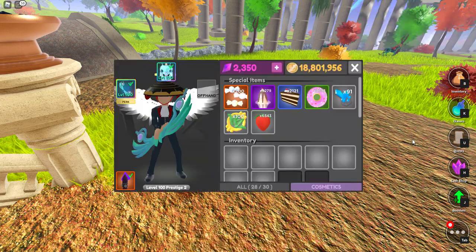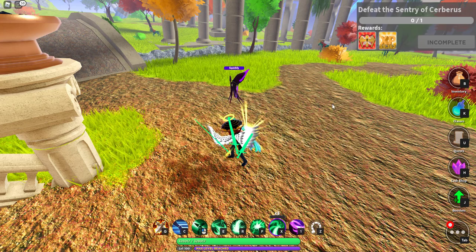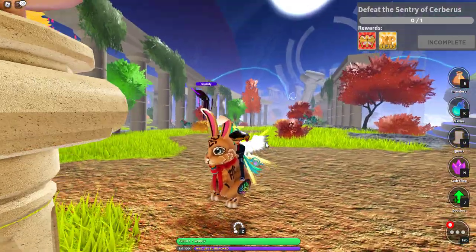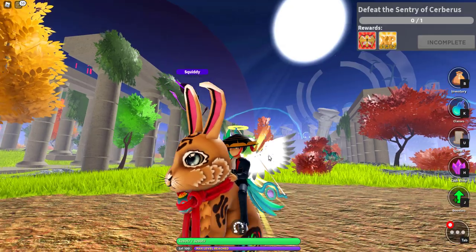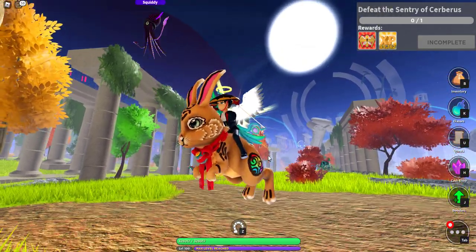And then what we've all been waiting for — Peter Rabbit as my mount. I go down to B, go to cosmetic, and there's Peter Rabbit. Z is how I get on my mount. And there we have it. This is Delta Climber coming to you from Delta Climber Studios World Zero on Roblox with old Peter Rabbit.